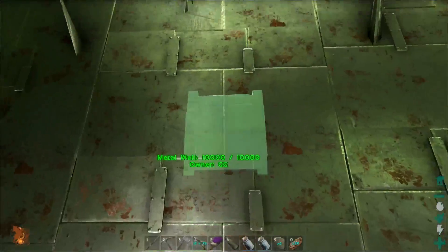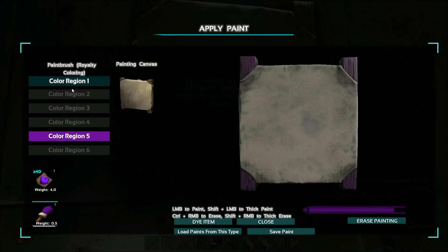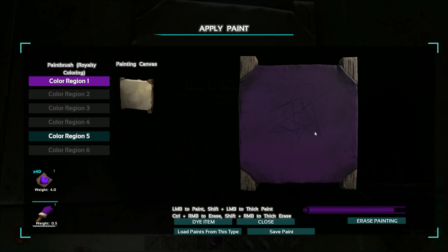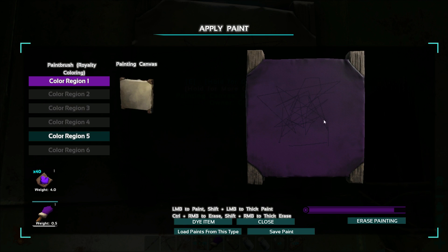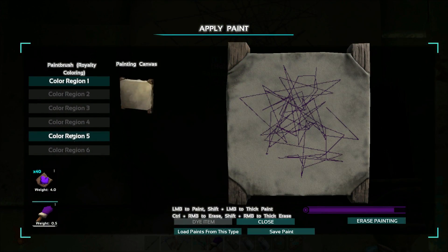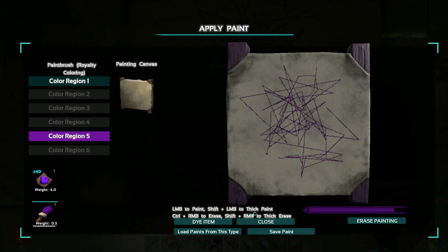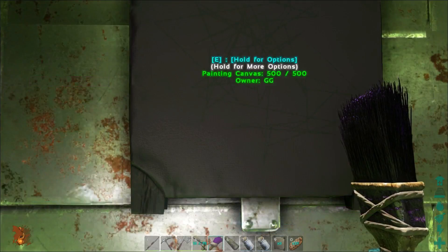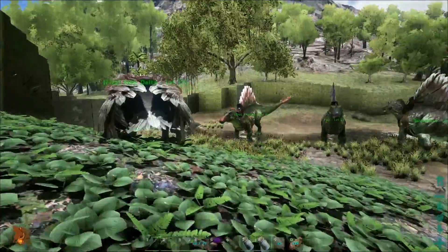I wanted to go over quickly this new canvas. You can place it on walls, obviously you can also place it on structures. You can actually really paint it. You can load up a picture and put it on the canvas, just like the flags. I'm going to assume they'll make a bigger canvas than this, but right now it's a pretty neat little canvas — it barely uses any paint. Let's dye it purple. And there we go, voila! You can put these up as signs or have a little gallery in your base.